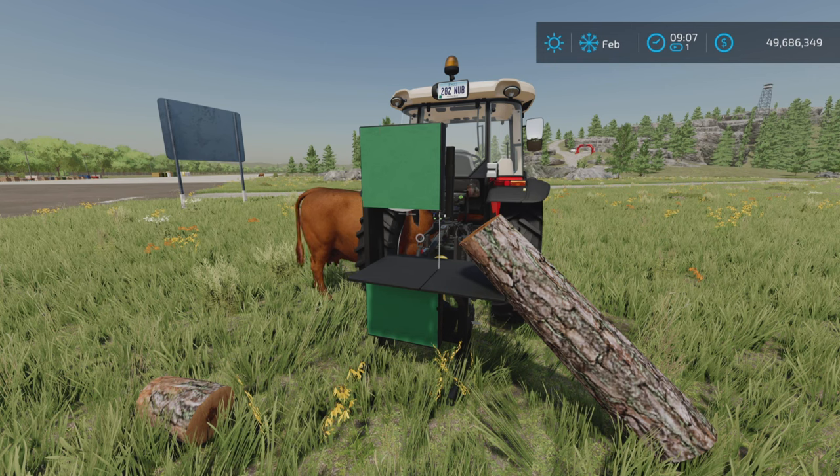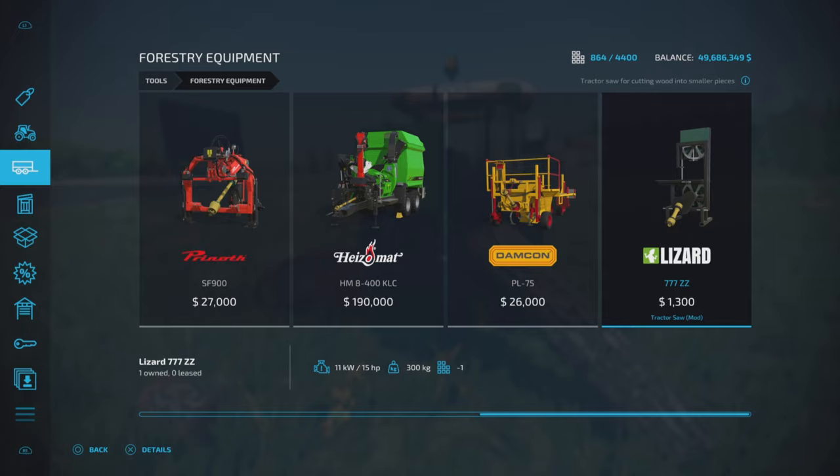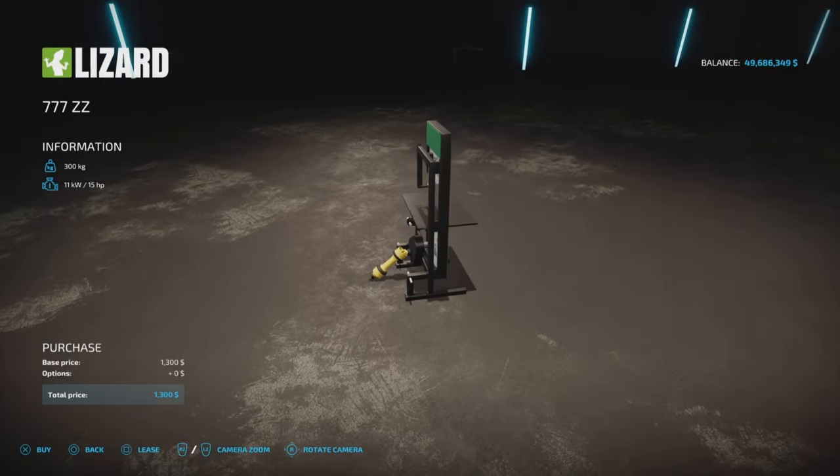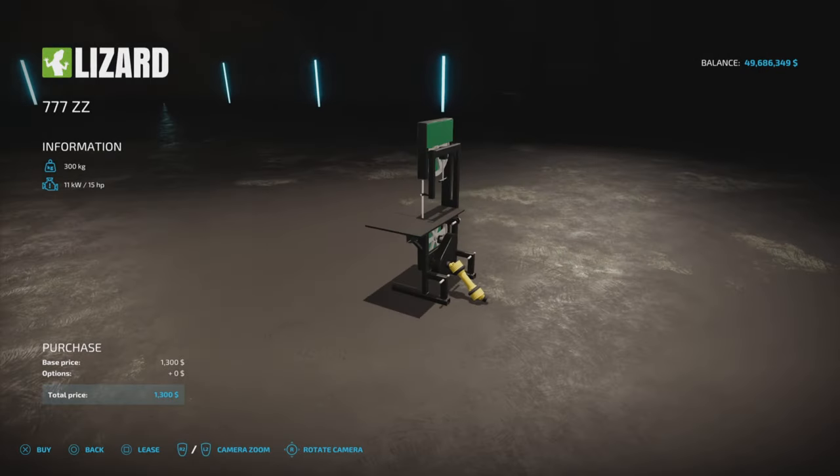1.68 megabytes to download, three slots on console. You'll find it under tools and forestry equipment. Here it is — $1,300. It's basically a bandsaw operated by a PTO.